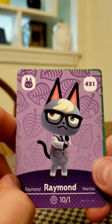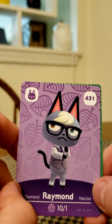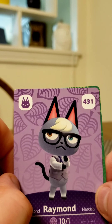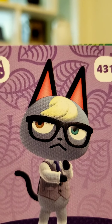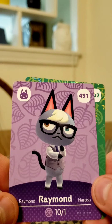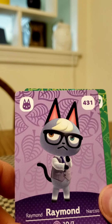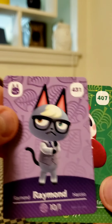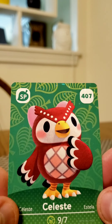The coveted cat — Raymond, number 431! Remember people villager-hunting for days and days, spending like millions of bells and millions of Nook Mile Tickets to actually get Raymond to come live on their island. Raymond has odd eyes — he has a green and a brown eye. So I could have Raymond on my island now if I wanted to, and eventually I can invite Raymond to the Roost, which will be really cool. And then the NPC — number 407 is Celeste. That's fantastic!